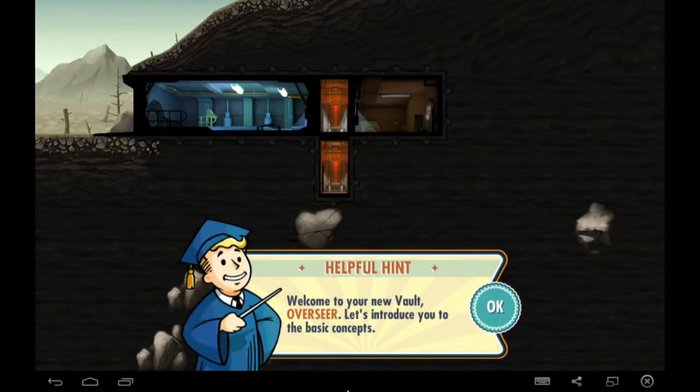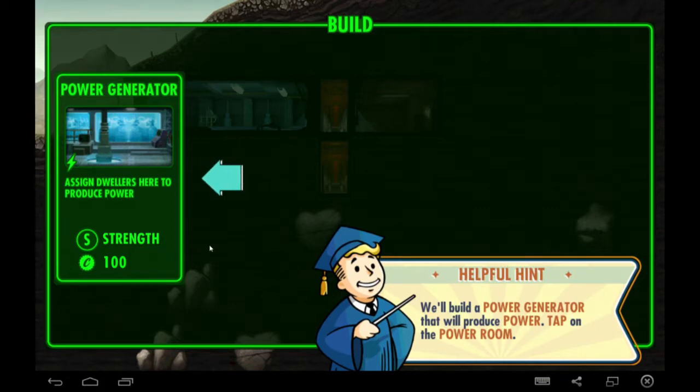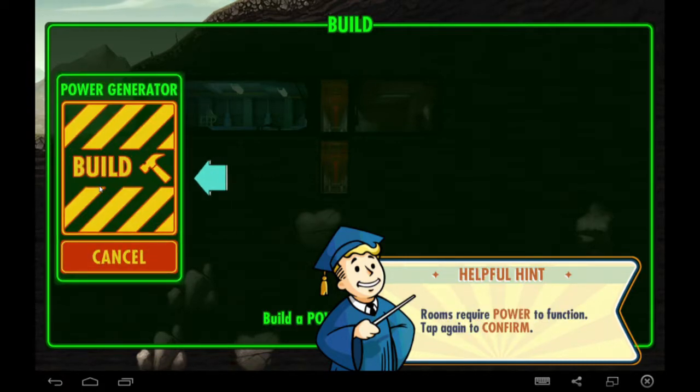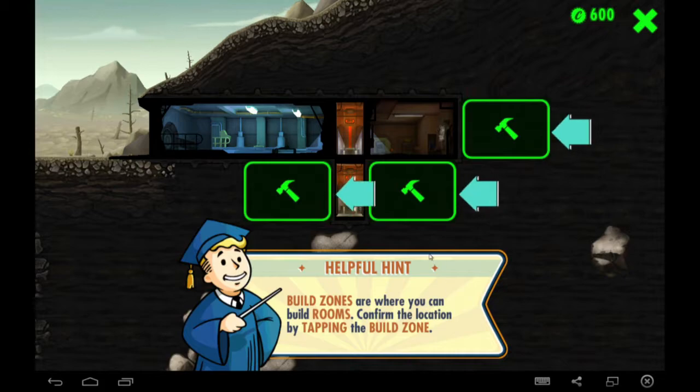Alright, I just had a couple hiccups where apparently I had to insult something that was necessary for playing this game, but we're back and everything's dandy. Helpful hint: welcome to your new vault, overseer. Let's introduce you to the basic concepts. First, let's build a room — tap on the hammer icon to open the build menu. We'll build a power generator that will produce power. Tap on the power room. Rooms require power to function. Tap again to confirm. Build zones are where you can build rooms — confirm the location by tapping the build zone. I'll be setting it about here.